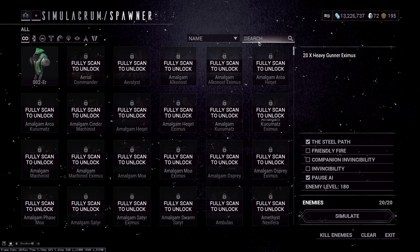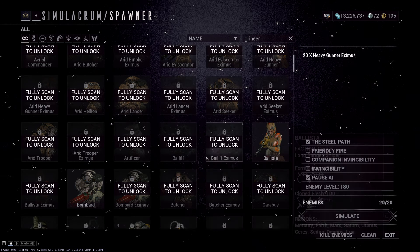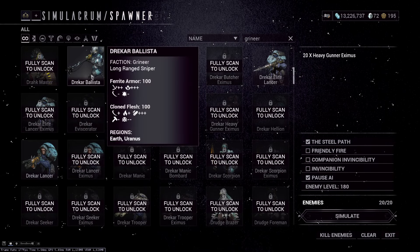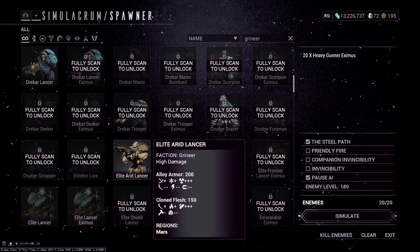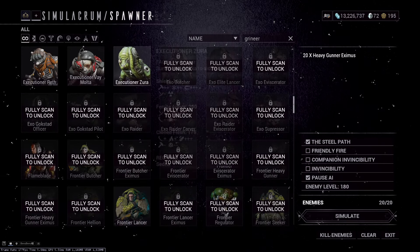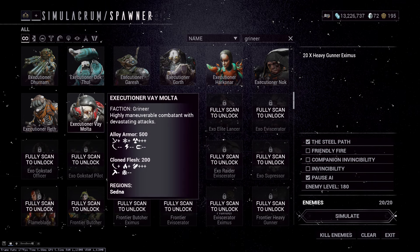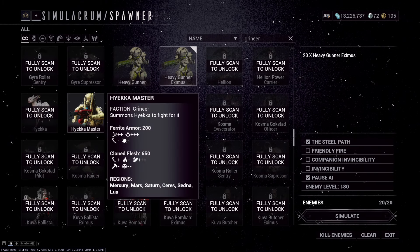So if we go to the Grineer enemies and check them out, most of them are weak to either corrosive or radiation, and all of them have health, so they're also weak to viral. If we go through every enemy we'll see time and time again: corrosive, sometimes cold, radiation, and viral — that's it. Every enemy the same, except Executioners for some reason, they're weird.